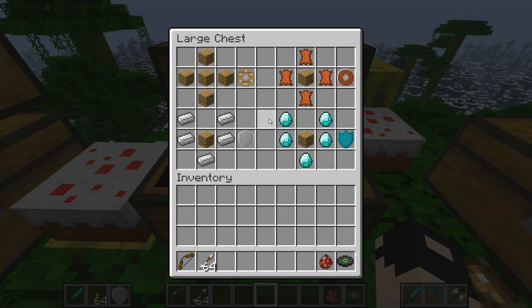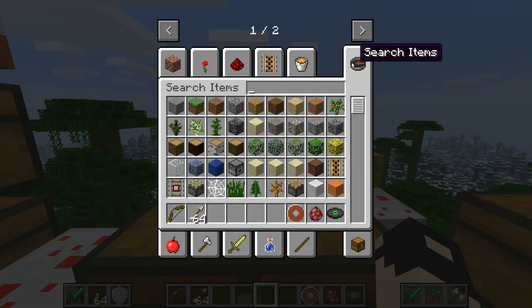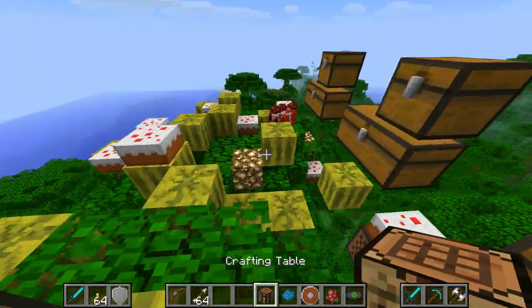To start off this mod review I'm going to jump straight to the shields. Basically to make the wood shield, at least, you just need oak wood — I think it can be any wood to be honest. Same for the leather shield.